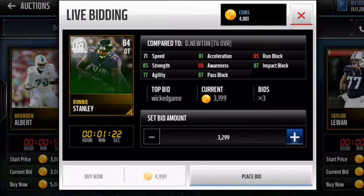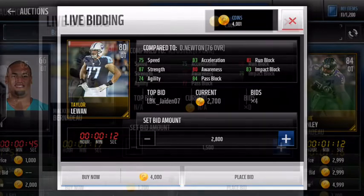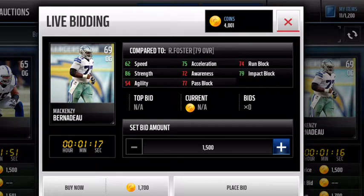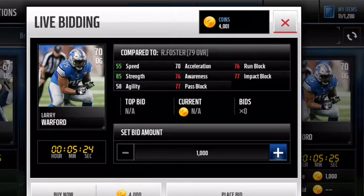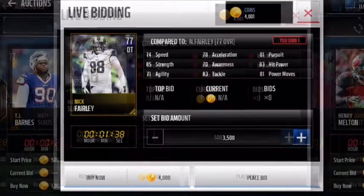Now we're going to go over our offensive line. This guy's stats just say it all. Most of these guys are really cheap but not high overall — but their cards are actually really good. As you guys can see, 87 strength, which is great to have, and impact block is good. 86 strength on this guy here. I use the whole line mostly because I run the ball a lot.